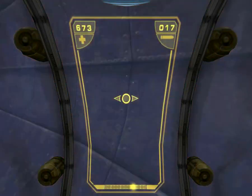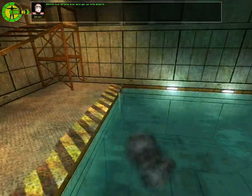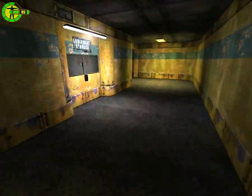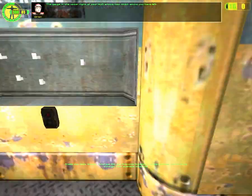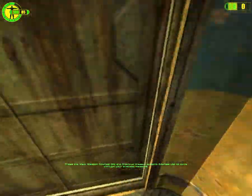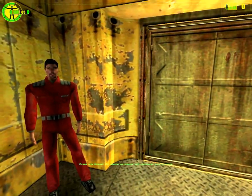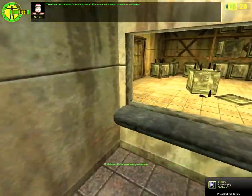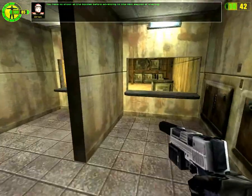I'll get hurt if I hit this. I'll get hurt if I shoot. Climb out of the Saab and go up the stairs. Open the gun cabinet and grab the pistol. The gauge in the upper right of your HUD shows how much ammo you have left. Sometimes it pays to be inconspicuous — holstering your weapon will help you blend in, since guns make people jumpy. Take some target practice here — be sure to destroy all the bottles. You have to shoot all the bottles before advancing to the next section of training.